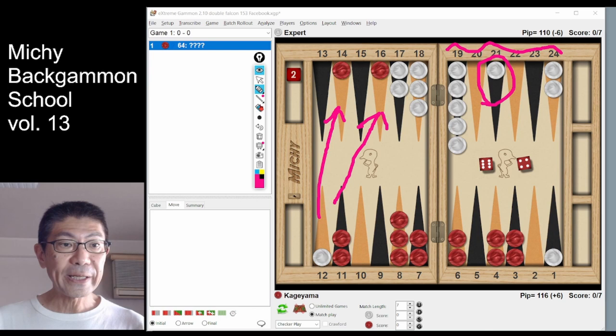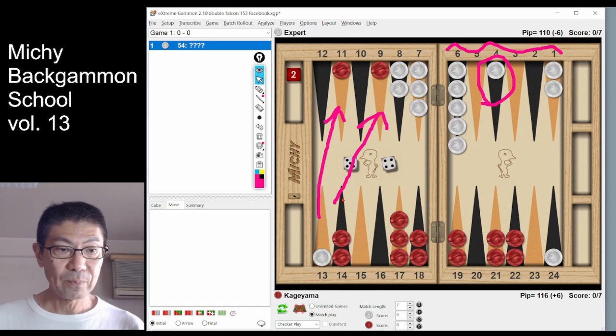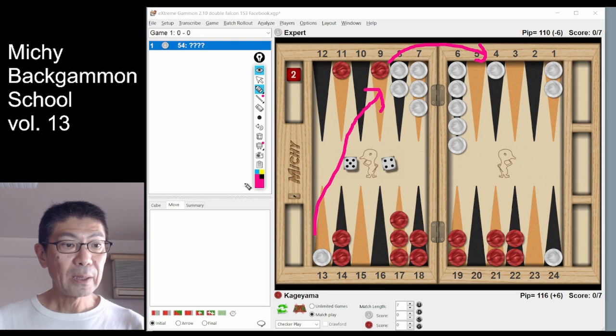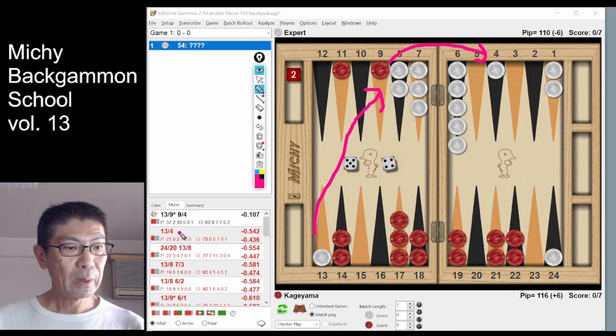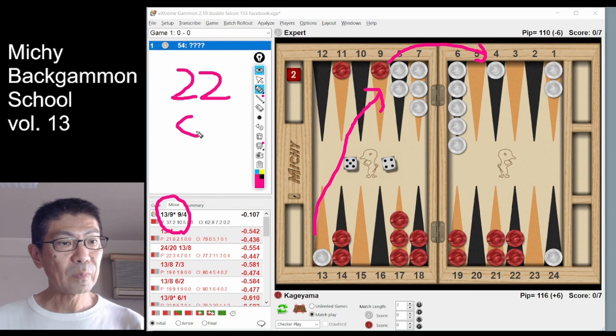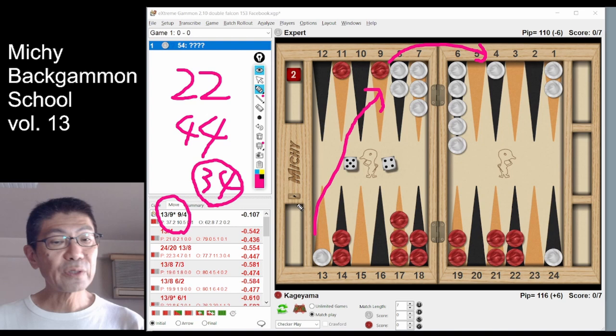Even if we give white a pretty good number — let's say 4-5 — white can hit and cover at the same time. It's one of his best dice. But still, white's winning chance is not so high: only 37 percent. That means red is still clearly the favorite. White has 2 jokers: W2 and W4. But with the other 34 numbers, red is clearly the favorite.